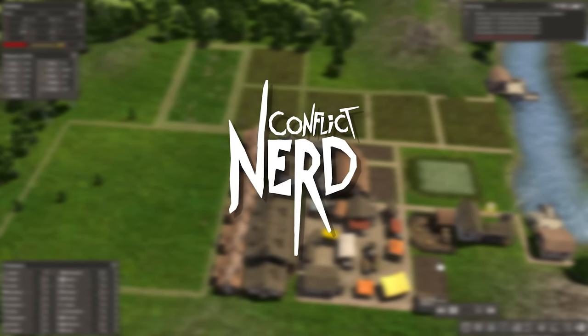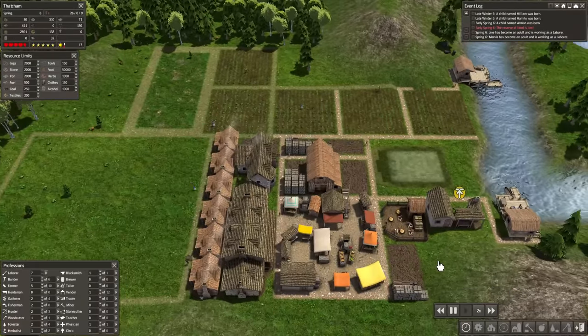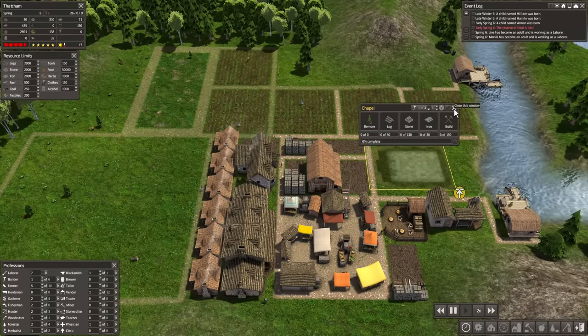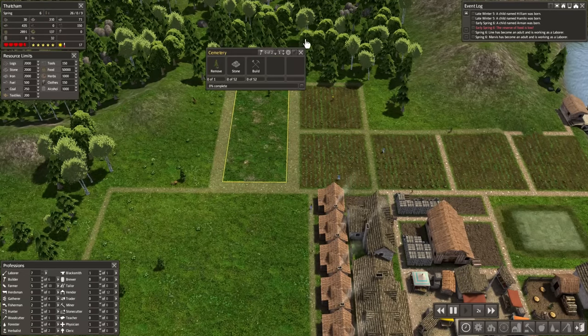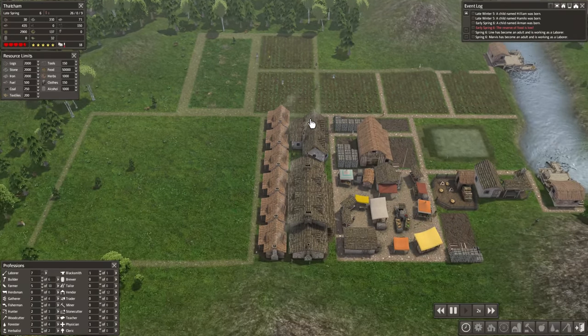I think it might be a good idea to go ahead and build another couple of houses. At the moment, we are still working on building the chapel, which is going to need a lot of logs, a lot of stone, and a lot of iron. We're also working on the cemetery, which is going to need a lot of stone as well. We do have 310 stone in storage, which is good.